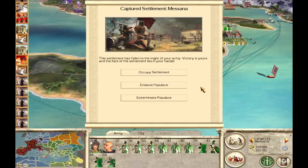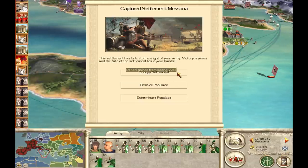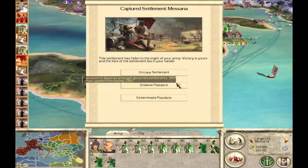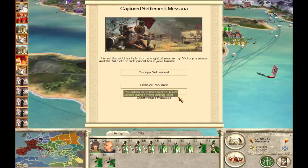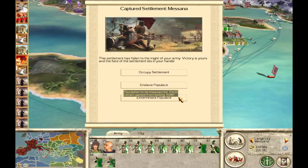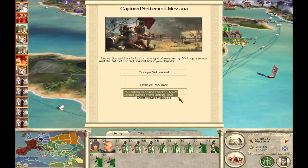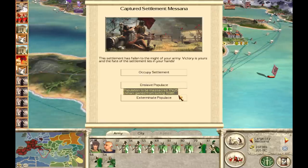The next important aspect is the finances behind these three options. Occupy and Enslave give you the same small amount of denarii from looting — usually small, but it can be significant for large cities; for example, 2,283 denarii for a city of about 23,000 population. Where you really make money is Exterminate: the denarii from looting jumps to nearly 16,000. So if you're in desperate need of money, exterminating is a strong option. Keep in mind that enslaving gives you 20 turns of an added resource, which partially offsets the money difference.